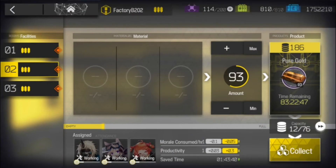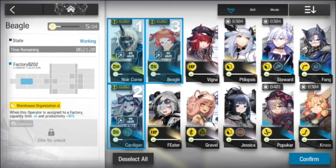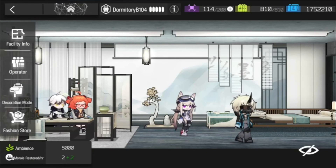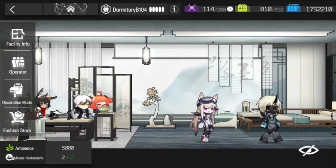In the RIIC Base, Cardigan comes with the skill Warehouse Organization Alpha. When placed in a factory, it increases the capacity by 6 and provides 10% extra productivity. After reaching Elite 1, Cardigan learns the skill Liveliness: when in dormitories, she helps one other operator restore morale 0.2 points faster, along with restoring her own morale 0.4 points faster.